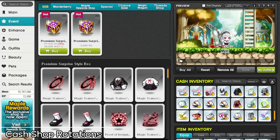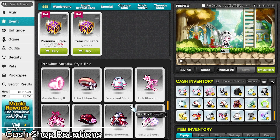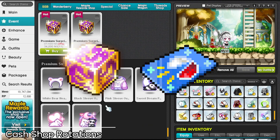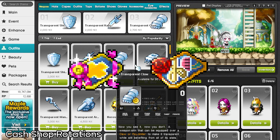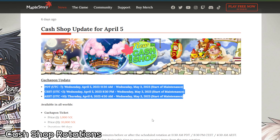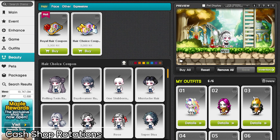Getting into basic fashion and some aspects of the extended version requires knowing what you can get and when you can get it. It is very easy to anticipate upcoming cash shop sales since rotations follow a fixed schedule every Wednesday. Gatchapons and premium surprise style boxes last for a month, after which they are updated. Android styles typically last for around two to three weeks. You can check the durations of these rotations in the cash shop update posts. There's also the choice coupon, which allows you to select the hairs and faces you want — it's largely unpredictable but updates twice a year or so.